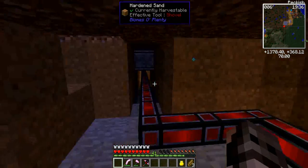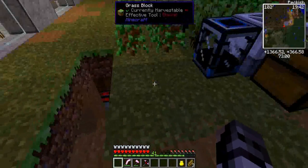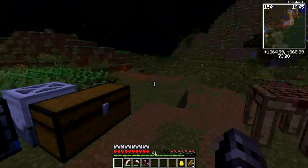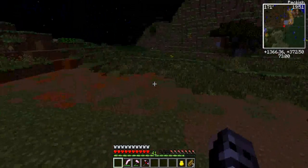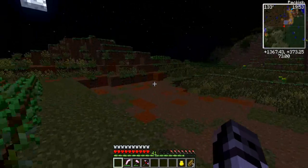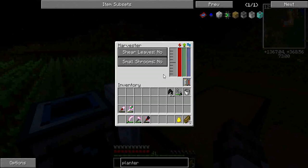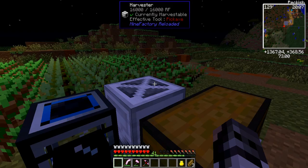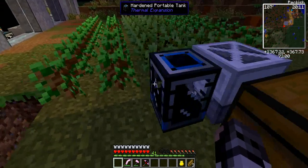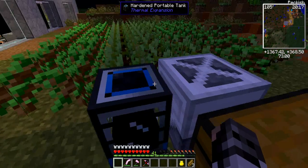I'm going to throw the oak saplings back in there. Eventually the oak saplings are going to be piped automatically back down to our planter. Out here there's going to be a building for production. The harvester also produces sludge, which is what this tank is being used for to contain it - this one holds 32 buckets.